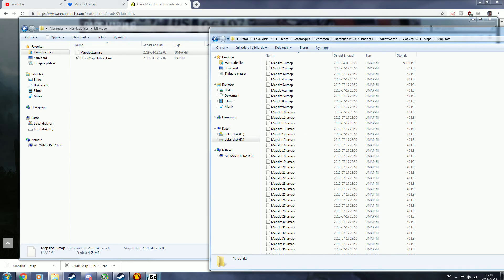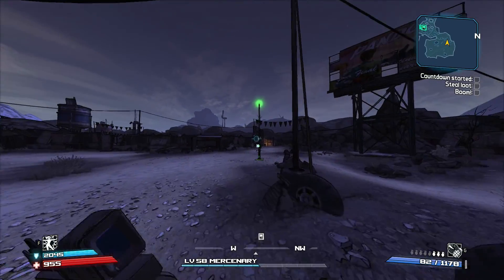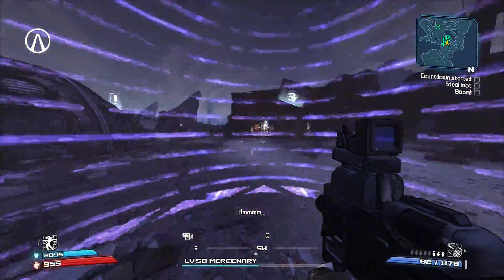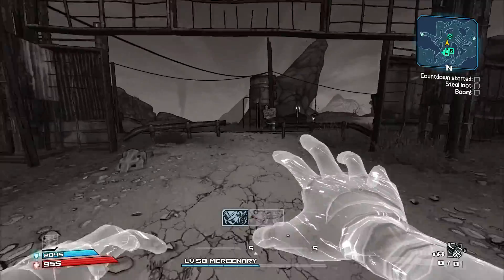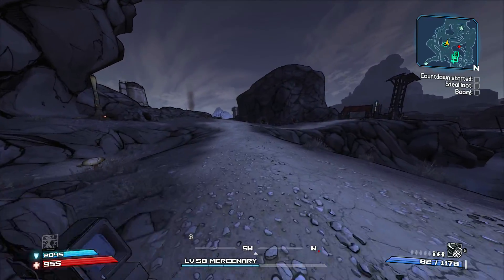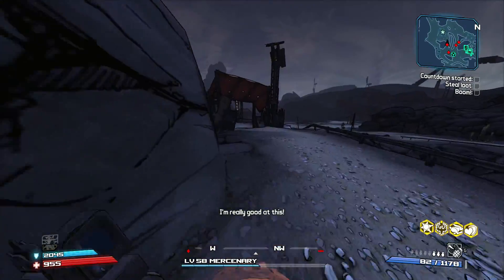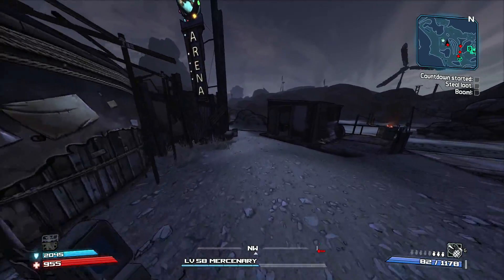Once you have done this, you can launch your game and head to the Arid Badlands. You'll be in Firestone. Previously, you could just add Oasis and edit in the fast travel locations through WillowTree, but if you add those fast travel locations now, it just does not work. I'm not sure why, but it just does not work anymore. Maybe if it gets updated one day it will, but as of right now, you have to do this.